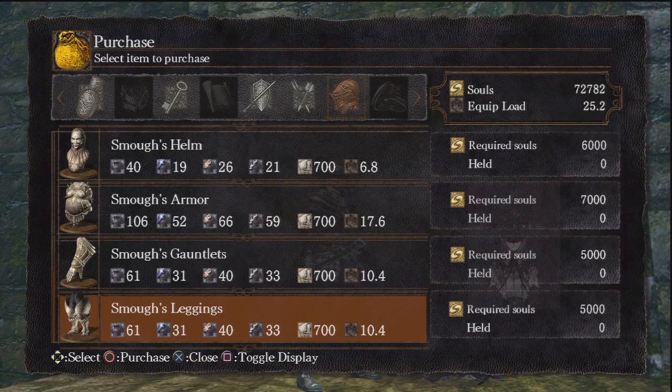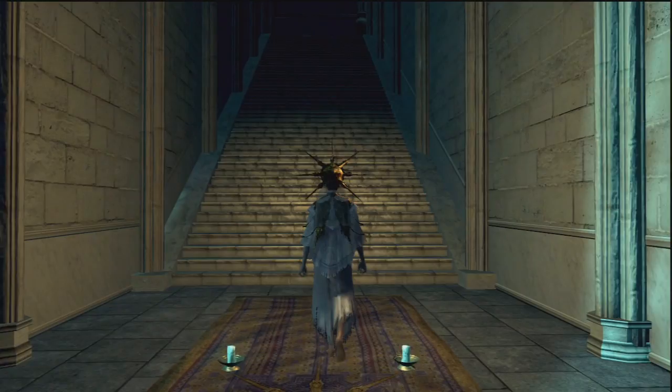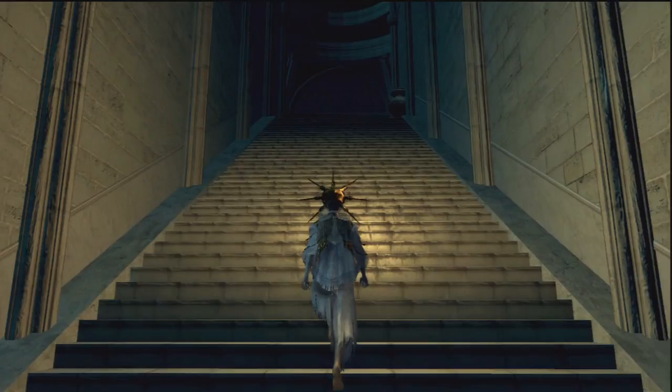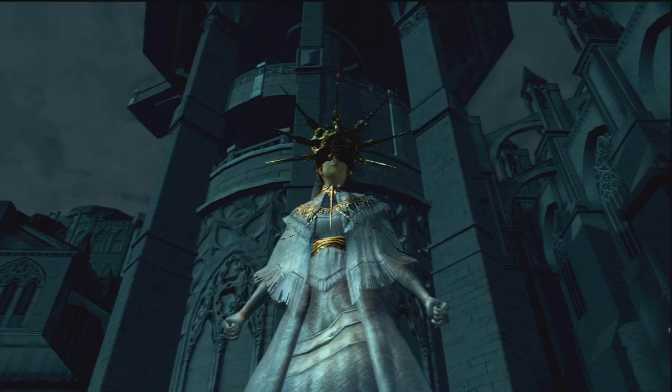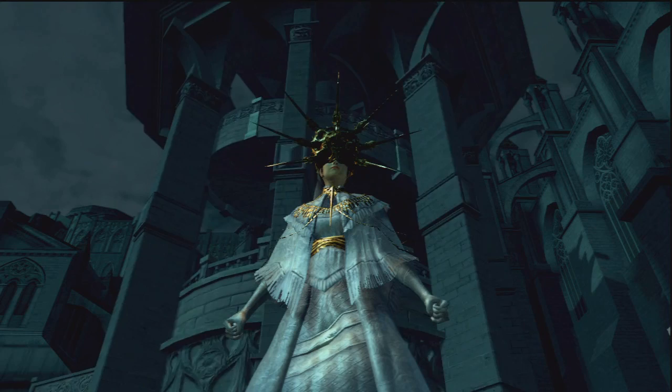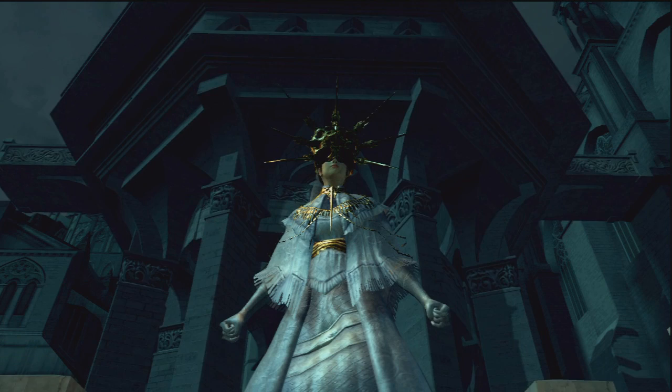The helmet of this set increases the damage you deal with magic, but it is slightly different from the Crown of Dusk. The Crown of Dusk gives you a bigger damage increase but also causes you to take more magic damage. The increase from this helmet is smaller, but it does not give you a weakness to magic damage. Honestly, I prefer the Crown of Dusk, but it's up to you. The Moonlight armor set is worn by Gwyndolin, the youngest son of Lord Gwyn — raised as a woman due to his natural affinity for the moon. Gwyn's family had some issues. If you're into that RP, you are a god of Anor Londo in this set.